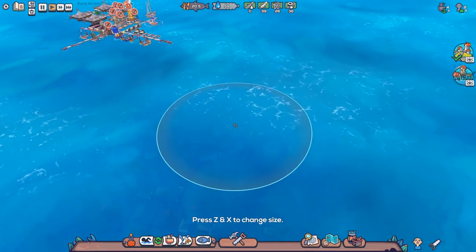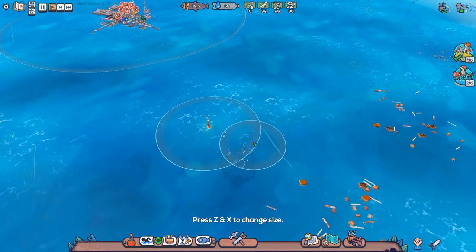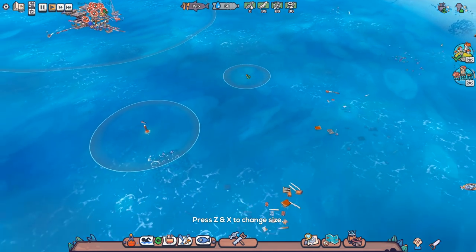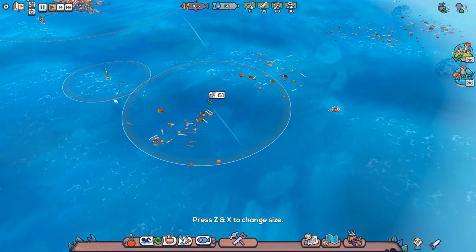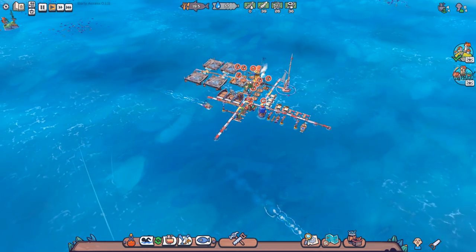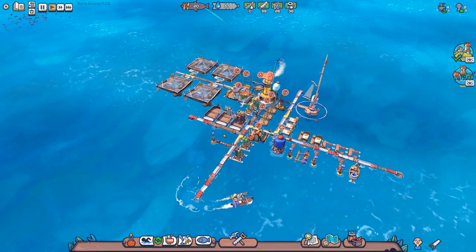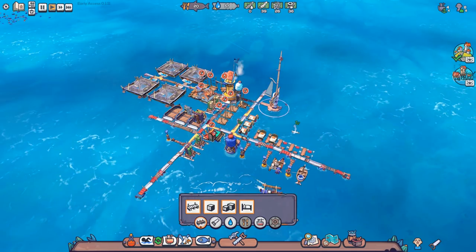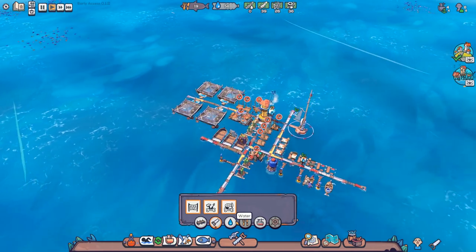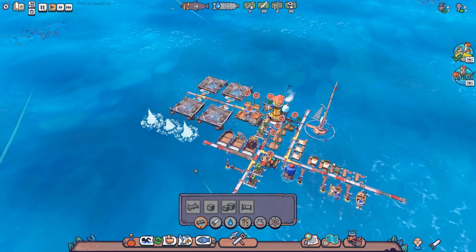We want to go over to the fishing area and set some fishing, probably there, because we're currently on 19.5 food - not great, not terrible. We also want to get more wood. At the moment we have 39 dry wood but none of the wet wood, so we'll increase the gathering zone. We also want to get more plastic because we've only got 26. Everything in the game that floats requires plastic, so you're going to use a lot of it. Number one resource after food and water is really plastic waste, and collecting it also cleans the sea up.